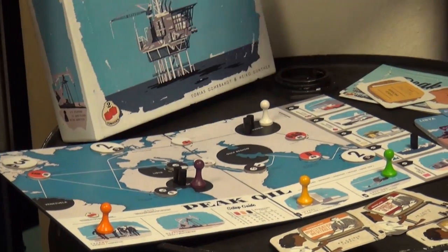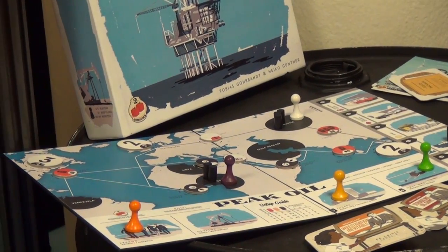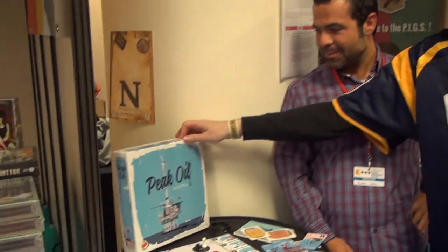That's pretty much the whole game — it's pretty easy. I invite everybody to go to our website, twotomatosgames.com. You can download the rules, download a print-and-play version of the game, and check it out. Thanks very much for the overview, Alvaro. Thank you. Peak Oil.